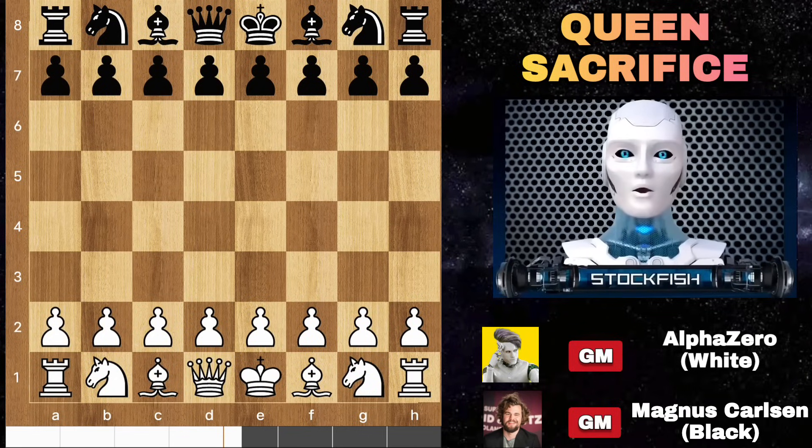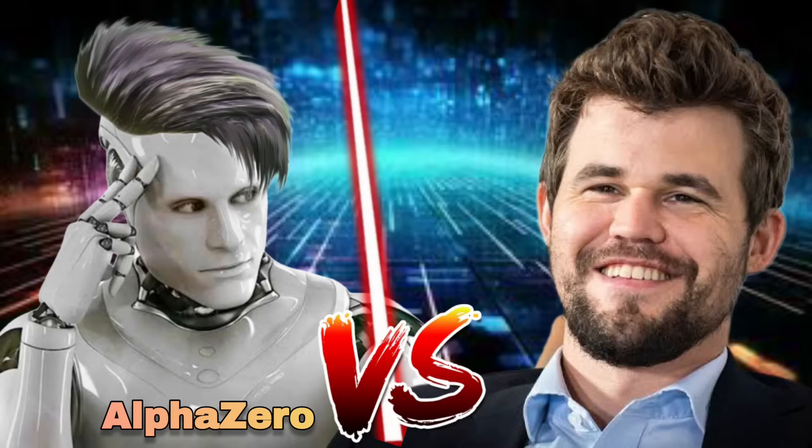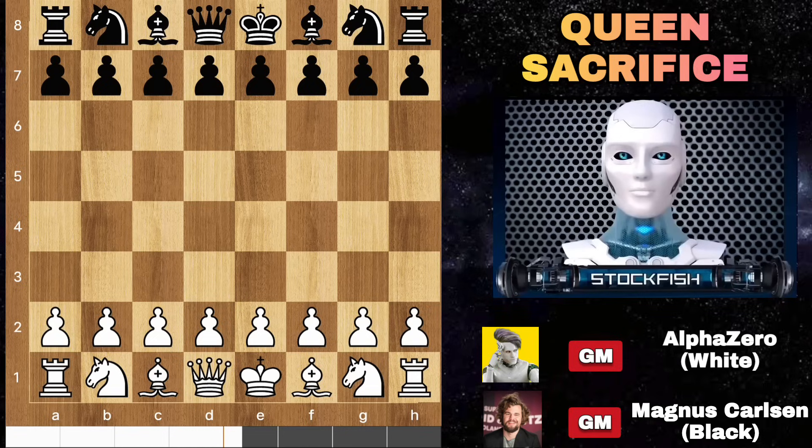Chess friends, I hope you're well. Today I'll share an intriguing chess match between AlphaZero, a leading AI chess engine, and Magnus Carlsen, the world's best chess player. In this mind-blowing opening move, AlphaZero sacrificed his queen in the opening against Carlsen. So let's go.